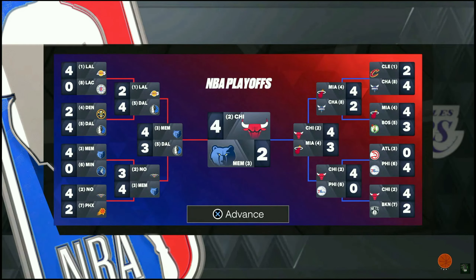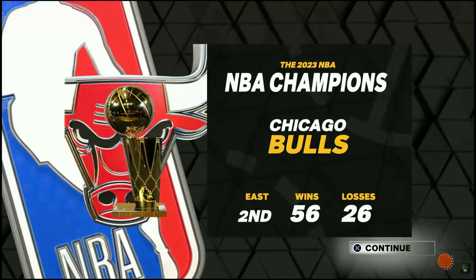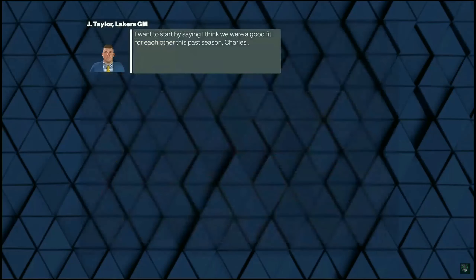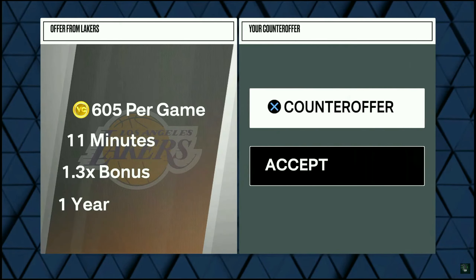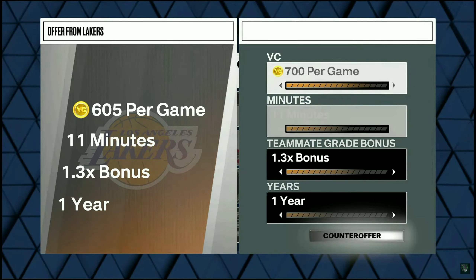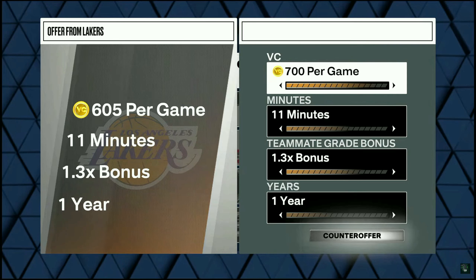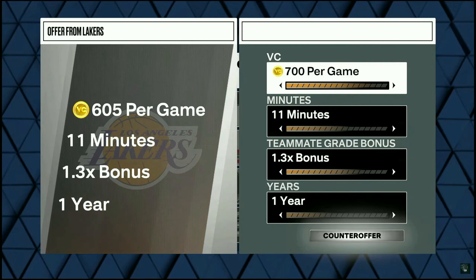Hopefully you don't make the playoffs. If you do, just lose like four games in a row and that will allow you to end the season. After you end the season it'll ask you would you like to become a free agent — hit yes and pick the very first team that you see. A max contract is 1,000 BC, so try to get that if possible. If not, just negotiate and get as much BC as you can. As you can see here, we were able to get 700 BC per game, which is still more than before.